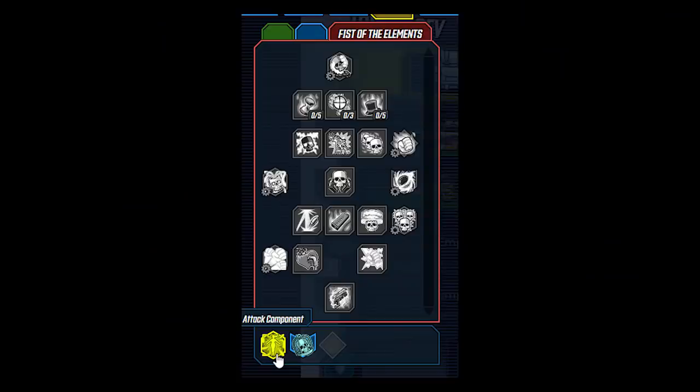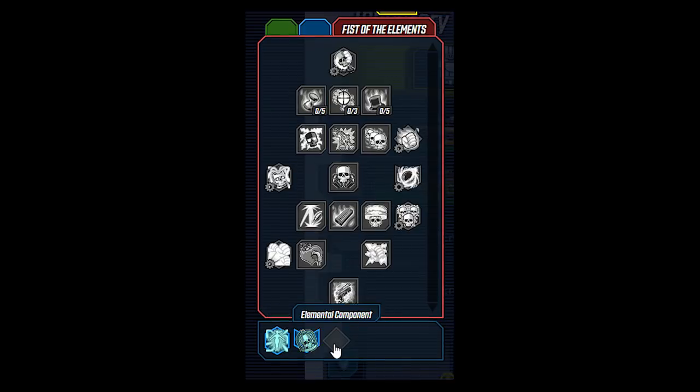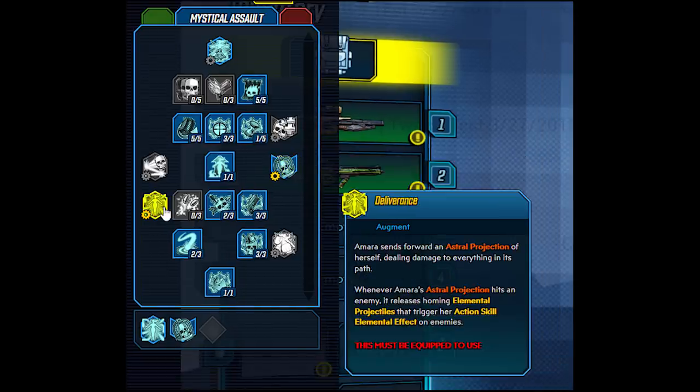One key thing to note about the augment slot for Amara is that she has 3 augments but you can't just throw in any augments you want — they have to fit into different slots: the attack component, the effect component, and the elemental component. These are shown by shapes: an arrow pointing down for the effect, a hexagon for the attack component, and diamonds for the elemental component. For example, the Mystical Assault talent tree doesn't have any elemental component in there, so it's worth bearing in mind that to get the most out of all three augment slots you'll have to pick and choose.